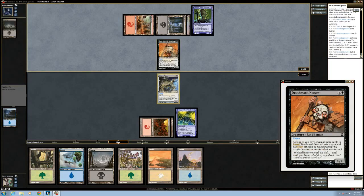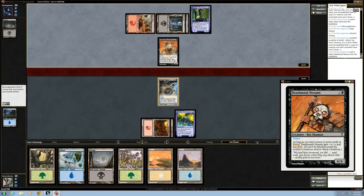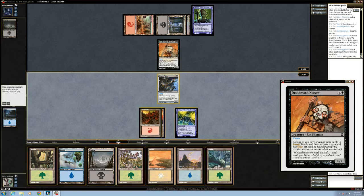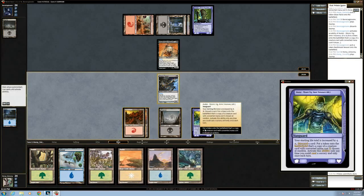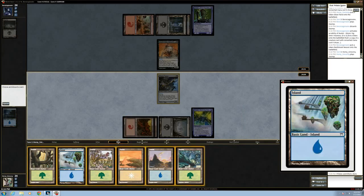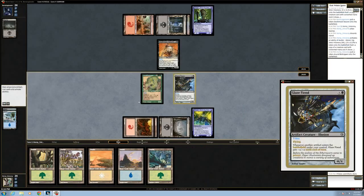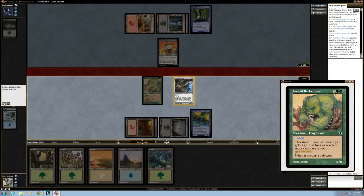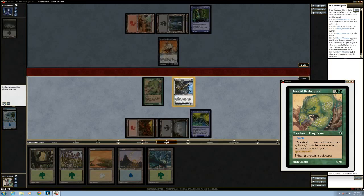Oh yeah, look at that — this guy gets pumped up if you have seven cards in your graveyard. That's probably not going to happen unless you find some way to drop it; probably won't be until later. So we'll make a three-drop. Oh, we get threshold!